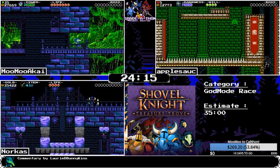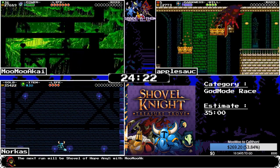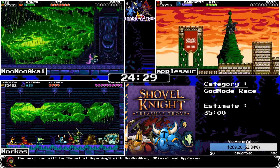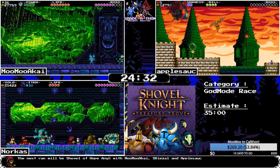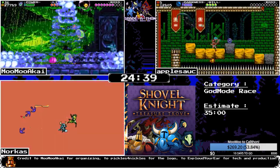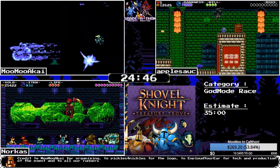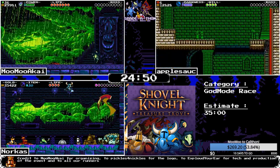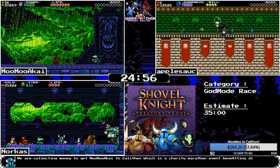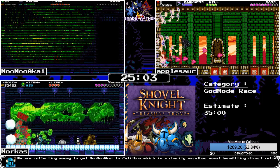Something funny about Spectre of Torment's Pride Moré is that it has a lot of spikes and pits intended for precise movement, but apple does not care. Apple is just flying through everything, getting judgment rushes in to save small amounts of time. The fast recharge means you can use it to your advantage without sacrificing anything. Norcus is entering the boss rush — already killed Propeller Knight. MooMoo just finished Black Knight 3.